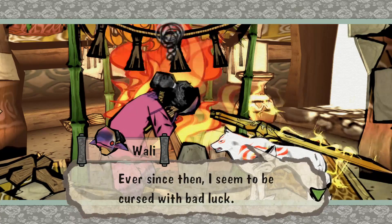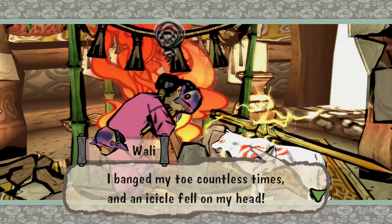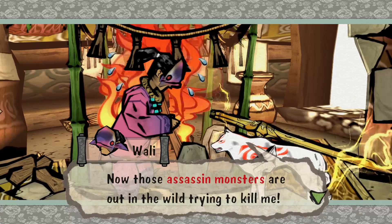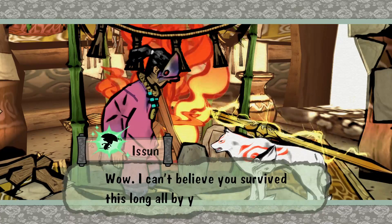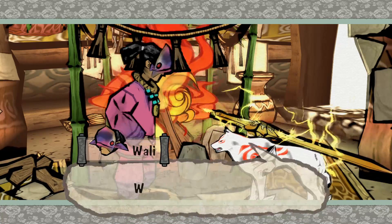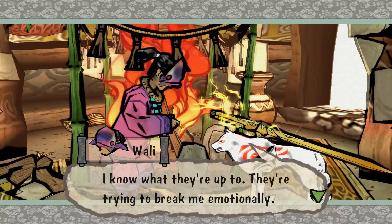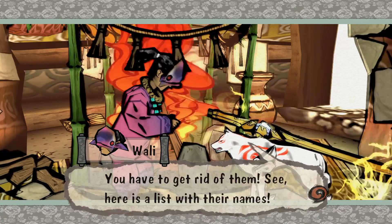Ever since then, he's cursed with bad luck — his sandals broke, he was rejected by the girl he liked, he banged his toe countless times, an icicle fell on his head, an awful blizzard came along, and assassin monsters are in the wild trying to kill him. He didn't want to cause trouble, so he came to live here. He says the assassin monsters are always staring at him, trying to break him emotionally before coming in for the kill.